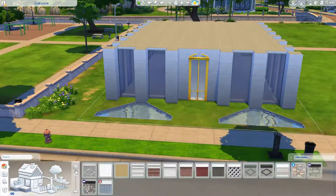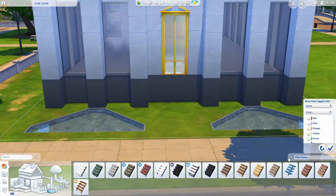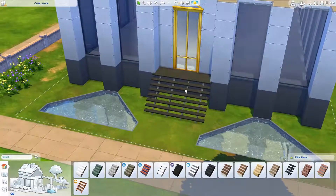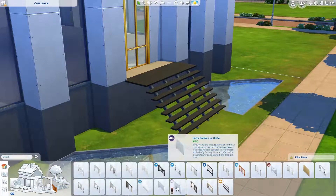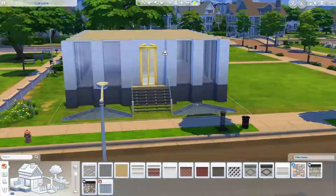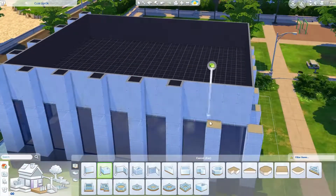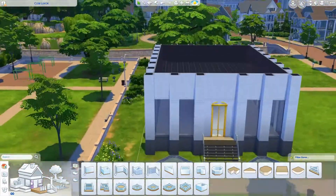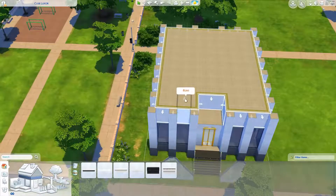I wanted to build a nightclub that felt very exclusive and posh and all those kinds of things. I used a lot from City Living and a lot of stuff from the Vintage Glamour stuff pack. I didn't use all of the packs — there are so many now — but I did use quite a bit. If you want to know exactly which ones, the easiest thing is to look on the Sims 4 Gallery, because honestly I can't really remember.